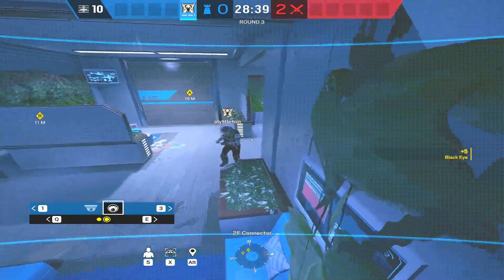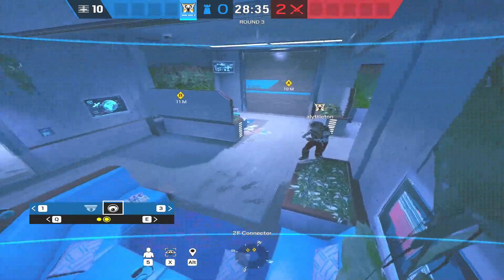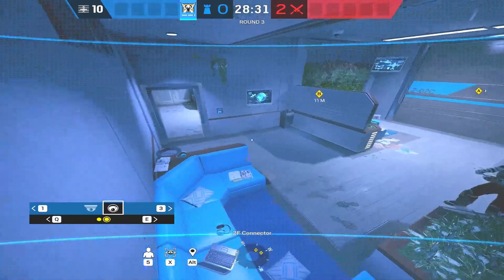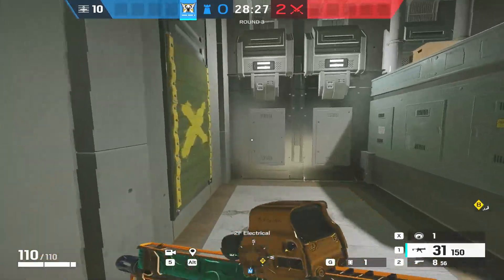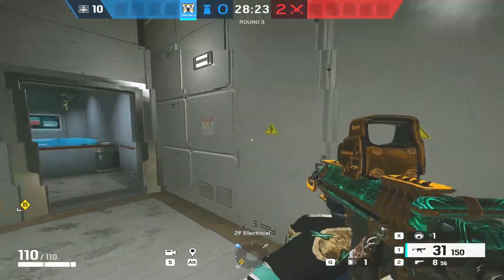From here you get a clear view — the leaves aren't in the way. Remember all this floor is soft, so if you want to play below you can take advantage and use a C4. The key thing is you'll be able to see if anyone jumps in through electrical — it's a really clear view.